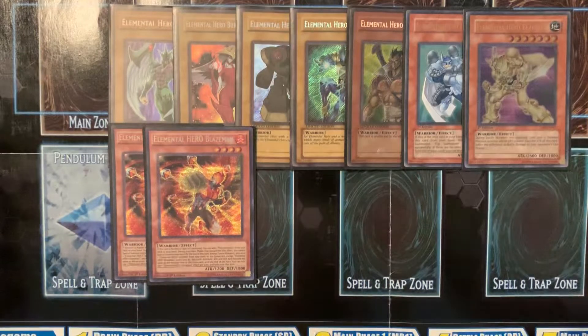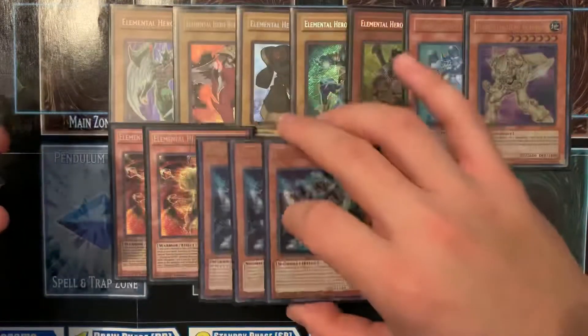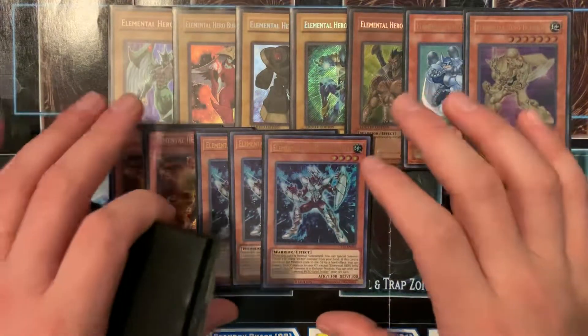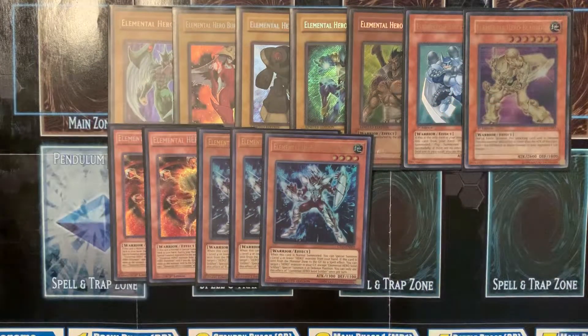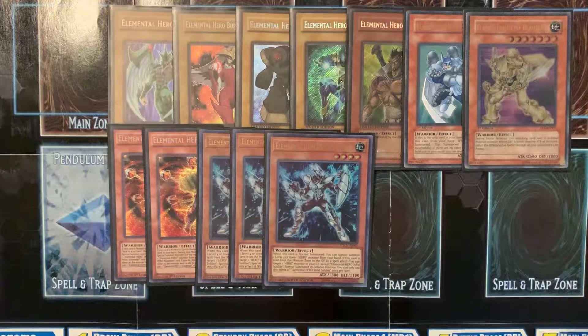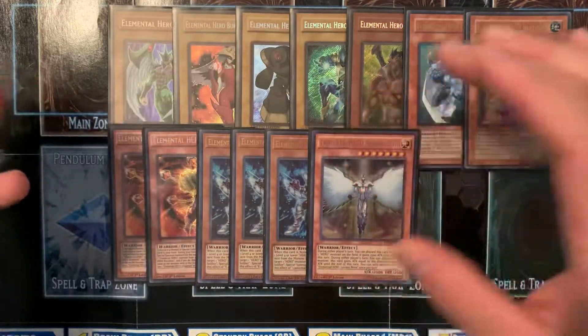But if you're going for a more competitive build, I'd say a hundred percent go Vion — run three Solid Soldier, because you're really going to need to make a board presence to get your link out. Because once you get your link out, as long as you have a Polymerization, you can then go into Sunriser and then go into one of the old school fusions. So I'm going to run one Honest Neos.